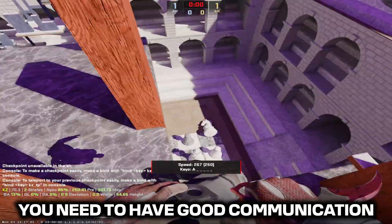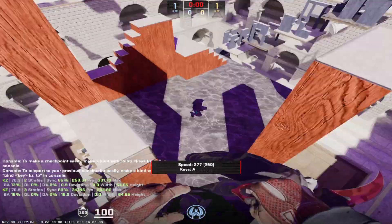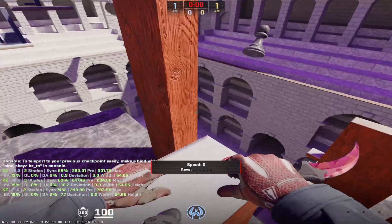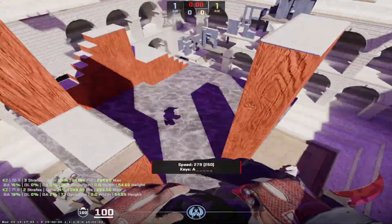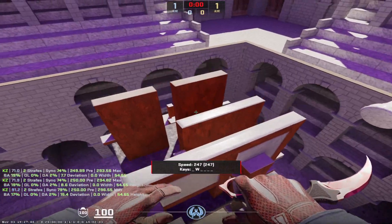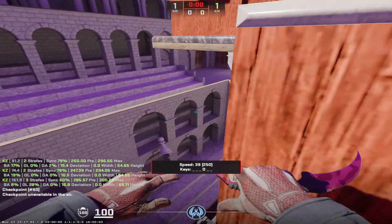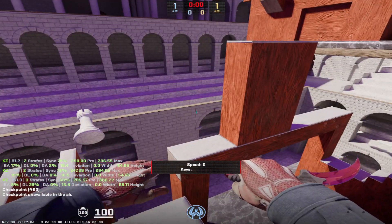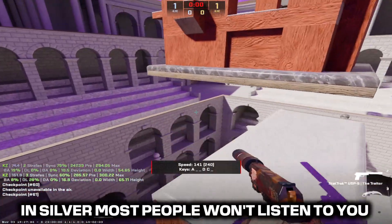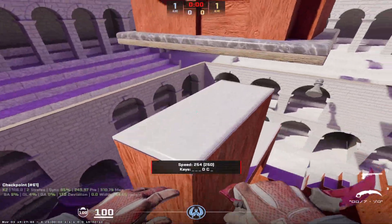Being an effective team player and having good communication is so, so important. If you're able to communicate effectively with your teammates, it's going to make their lives easier. In silver, everybody's trying their best and everybody's pretty bad. Communication can be so valuable — just saying 'somebody can flank you right now' or 'I'm going to push through apartments on B-Apps, stay alive.' Most of the time in silver, people aren't going to listen, but it's so important to start building that communication because it's going to matter so much.